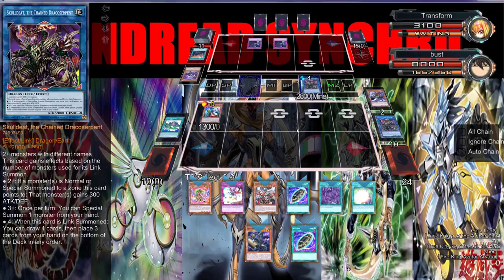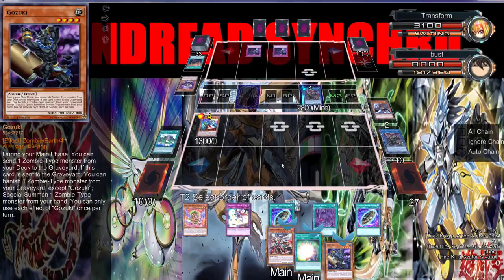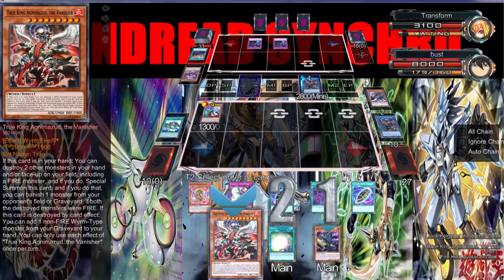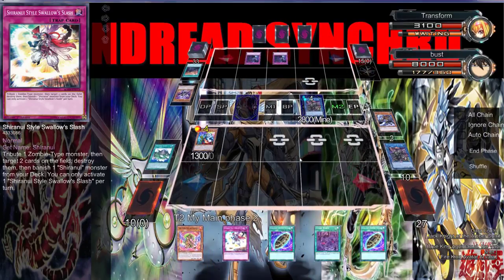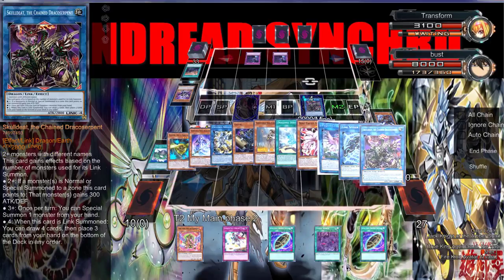We can put this back. Do we keep Gozuki? I have a play I want to do. We're gonna put Soul Charge back, put this back, and put Gozuki back. Actually, I can't do that play because Fire King Island would destroy my whole board.